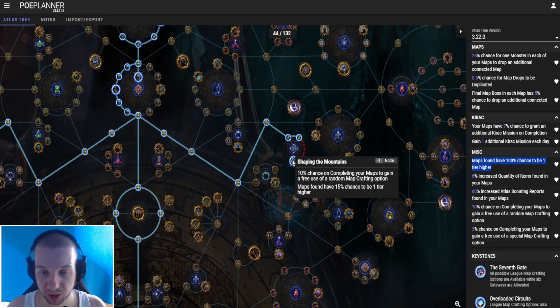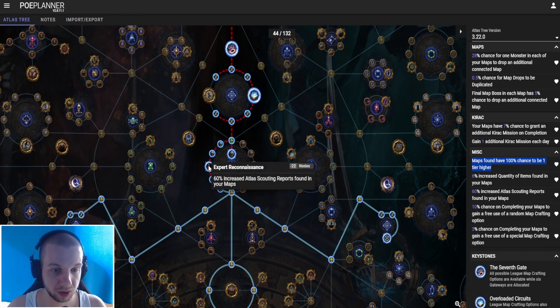The second big node that I took is Shaping the Mountains: 10% chance on completing your maps to gain a free use of a random map crafting option. Maps found have 15% chance to be one tier higher.